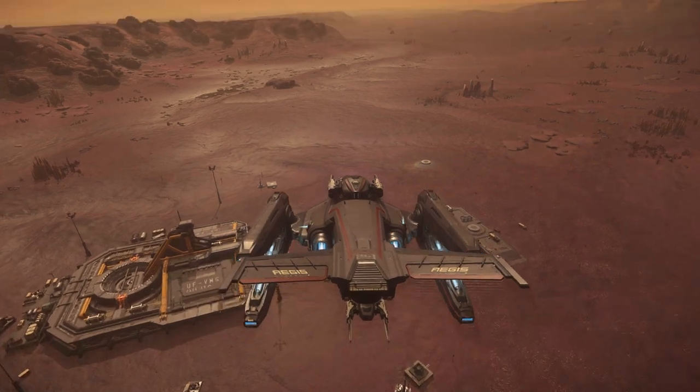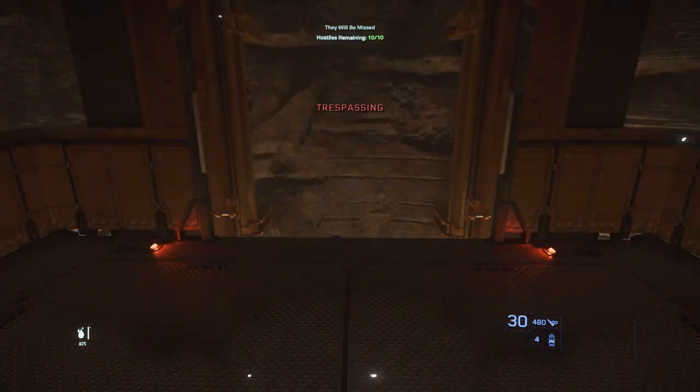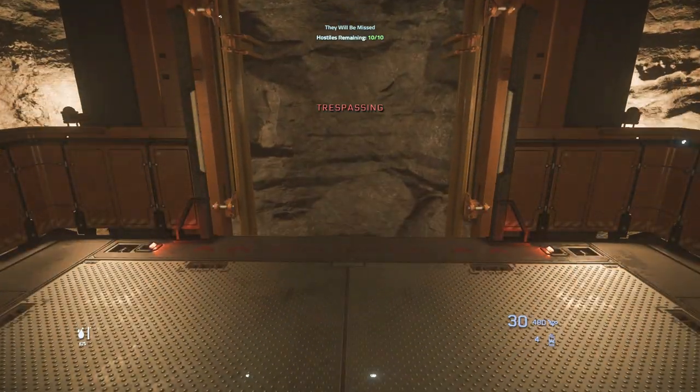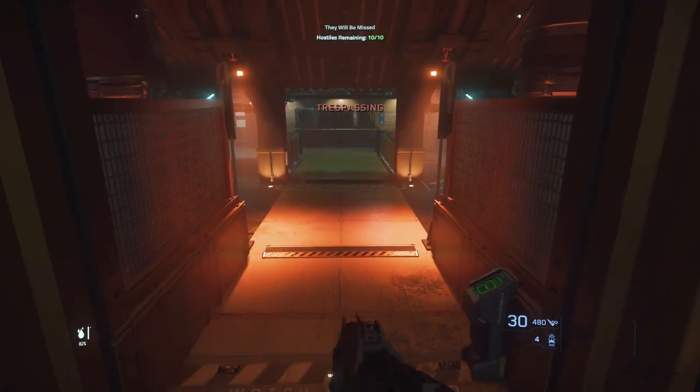We are going to land at the front here and we're going to go inside. Once we get down here, we're going to start slaying guards. We're going to kill 10 of these guys, and hopefully if the server is cooperating, the head guy in charge with the armor will show up.